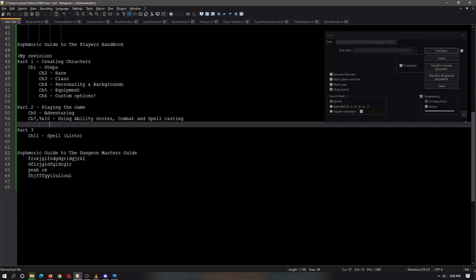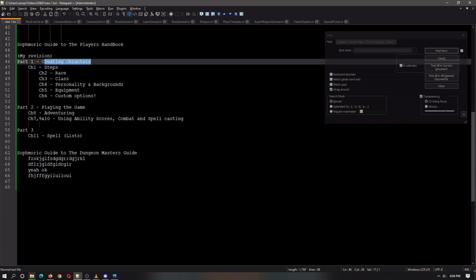Janus Jaguar here, back for another sophomore guide using the Player's Handbook. I'm not going to be going over Part 1 with the creating character aspect — I'm assuming you did that on D&D Beyond or used the paper version. In this sophomore guide, I'm going to go over chapters 7, 9, and 10, covering the few things I skipped in adventuring that I think are very important.